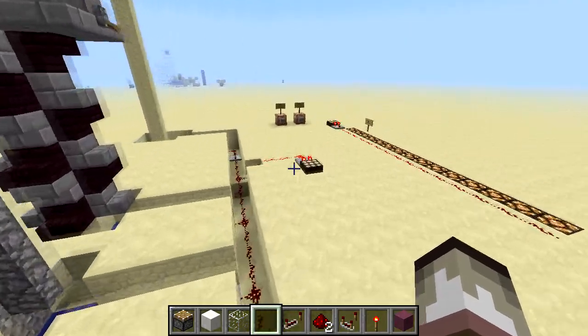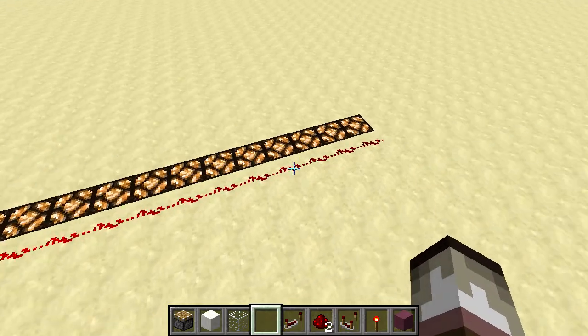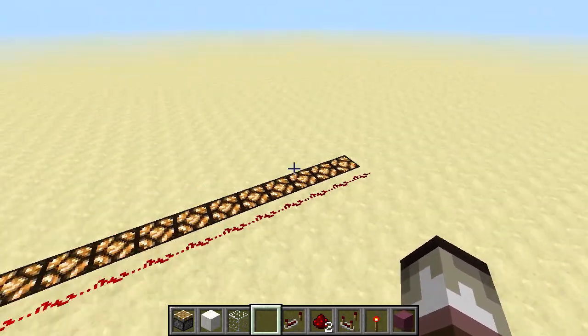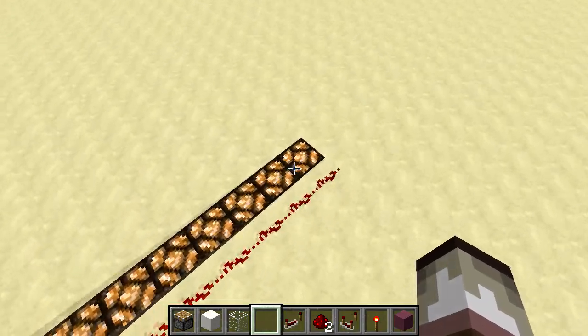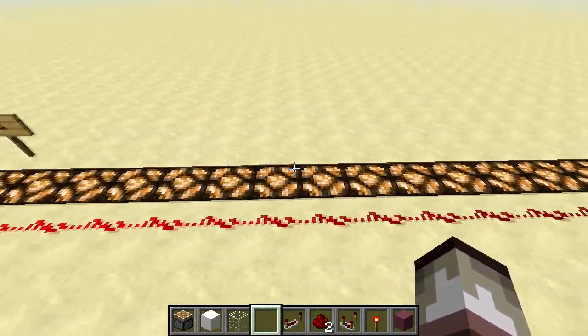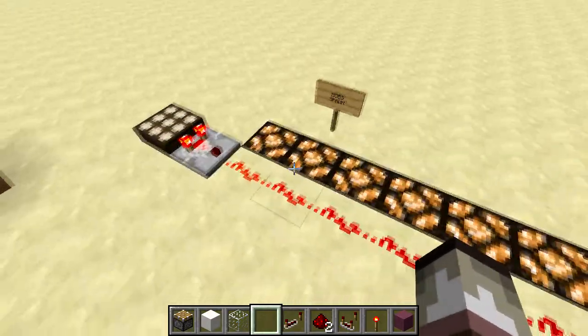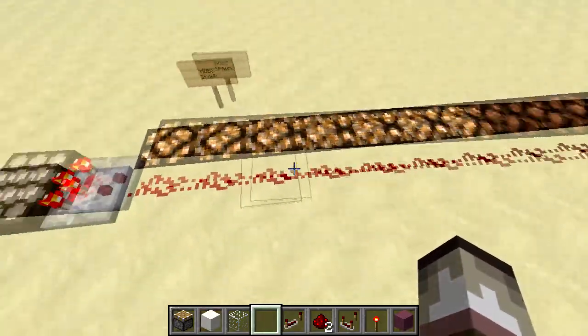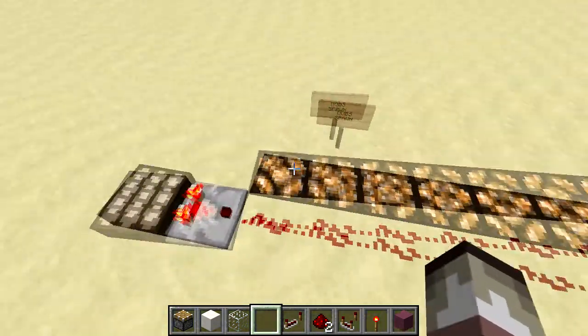So what happens here is a daylight sensor emits a signal strength of a certain amount depending on what time it is in the day. It's about midday, so we get a full signal strength. Now as the sun slowly sets, we get mobs spawning around here. As you can see, it slowly dies down. Oh, that was quick — it reset today, that's why.